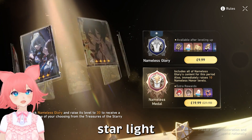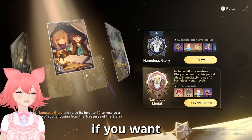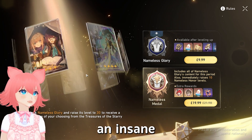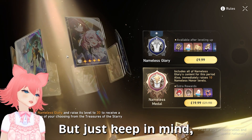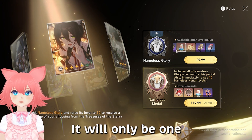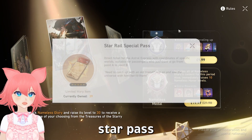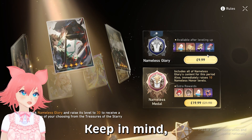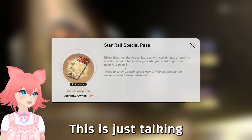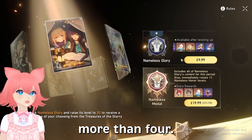You can pick a four-star light cone. If you really want your characters to be strong, or want to start off at the right foot without an insane amount of grinding, you can do it — just keep in mind you can only pick one. The other stuff you get is 980 gems and four Star Rail special passes. Keep in mind these are only with the premium pass. This is just the locked currency — you'll also still get the free currency, so it will be more than four passes total.